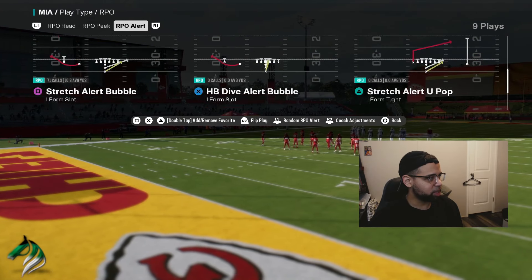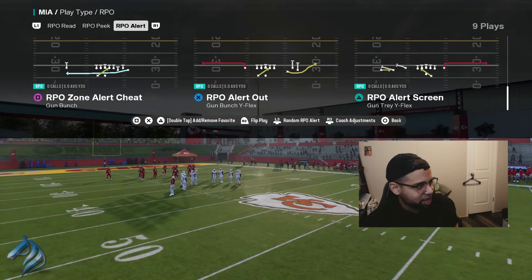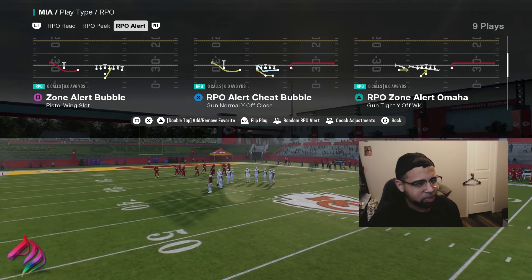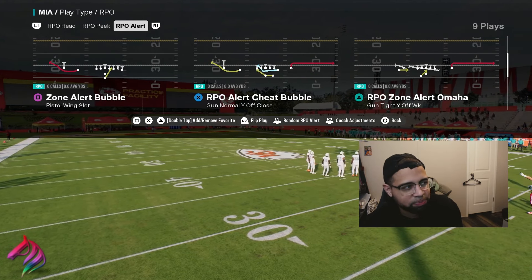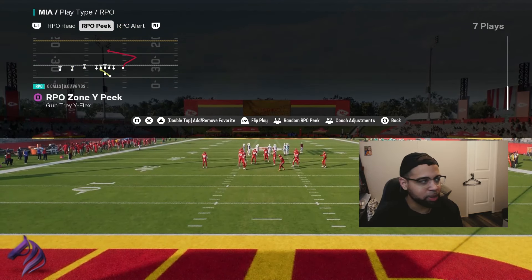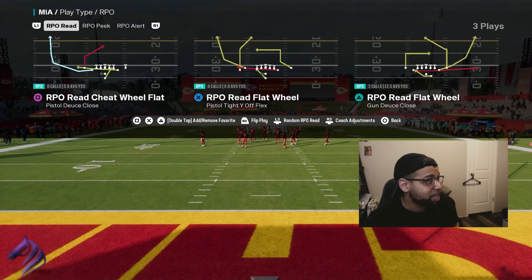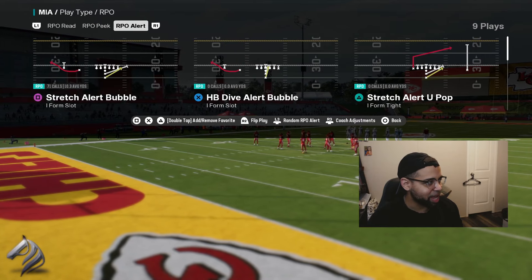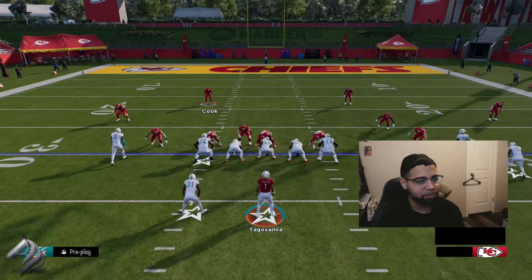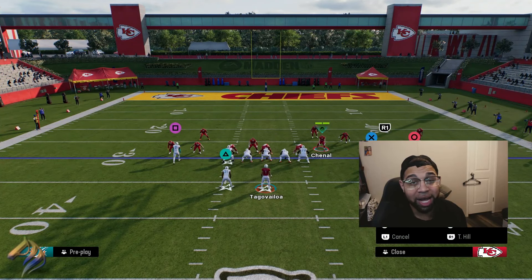So we're going to start off — every trips formation has some form of RPO. You see how RPO alert screen out of Trey Y Flex is one, you got Bunch Y Flex that has one, Tight Y Off. Those ones are a little bit annoying, but at the same time, the way that you man up the slot receiver is going to be the same exact thing. Same thing with Trey Y Flex — there is an RPO peek. Again, it's pretty self-explanatory on how to stop them. So let's just go into the RPO alert and stop it out of Bunch Y Flex. All you're going to need to do is take one of these interior guys here and man him up on the slot receiver.